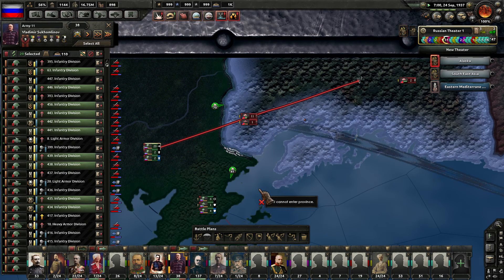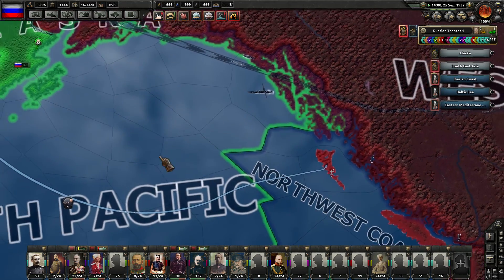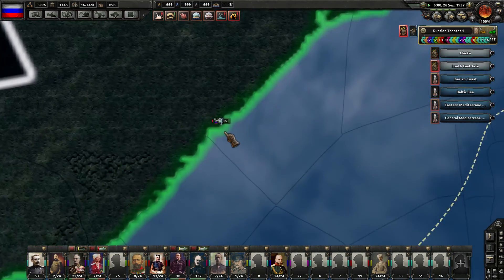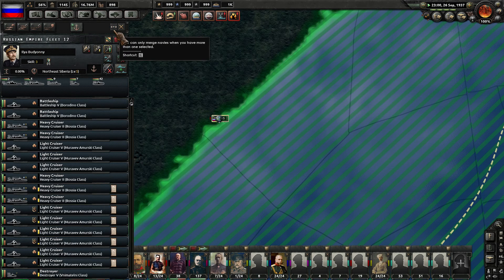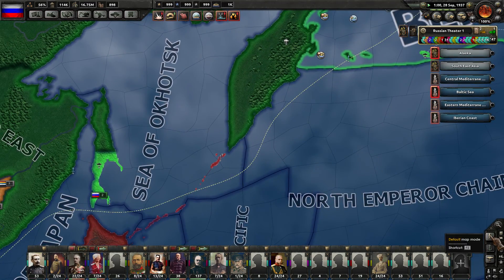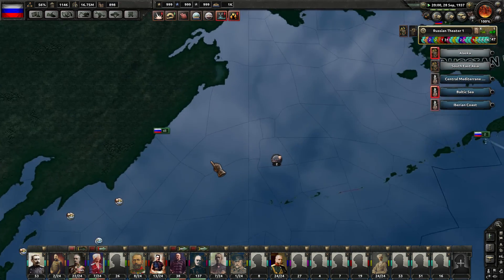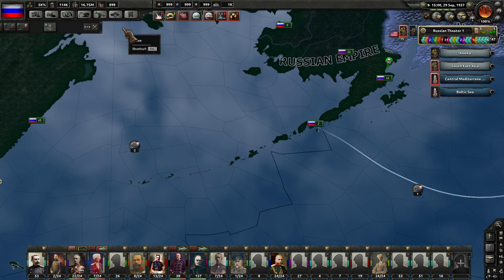It's disappointing to see that we can't crack through versus two freaking divisions over there up in the far north. We're still repairing out the bigger fleet over here. Let's give them some additional power. Battleship 5, Bordino class - sweet. That's 65 ships that are going to be finishing repairs and then heading back out to sea.